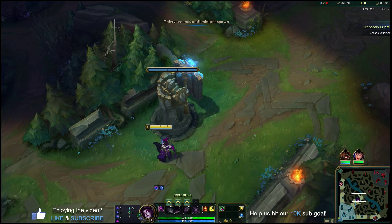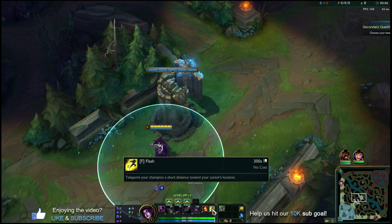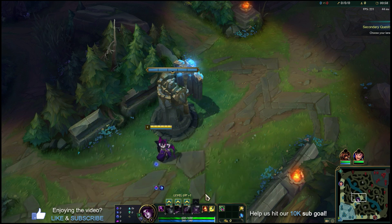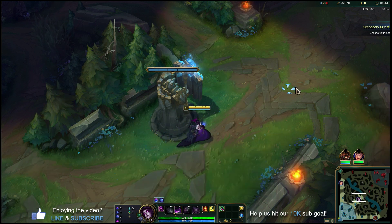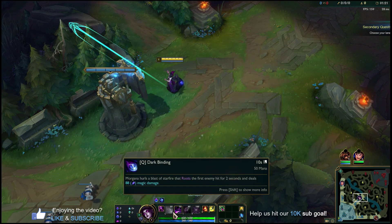We're in mid lane with the enemy AI bots about to spawn. We've got Flash and Ignite — we're going to run Flash with every champion, and Ignite is such a good tool for Morgana to pick up some solo kills or get a little extra burn damage in 1v1 or skirmish scenarios. It's a really good aggressive summoner, especially in the mid lane or support role. We're picking up W first — we're not doing any crazy invades so we don't need Q. We're looking to play that poke-style Morgana mid before level six.